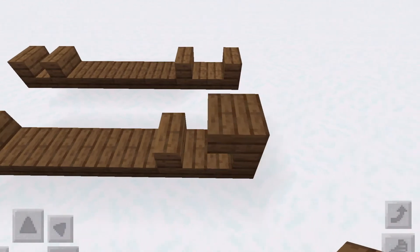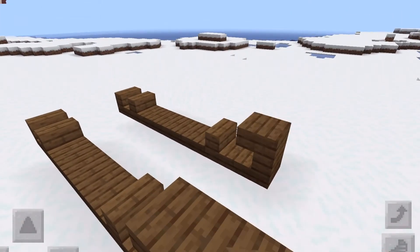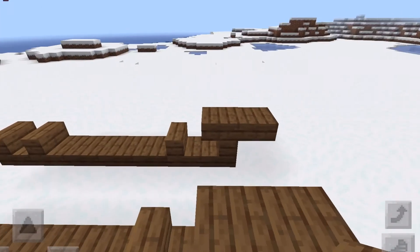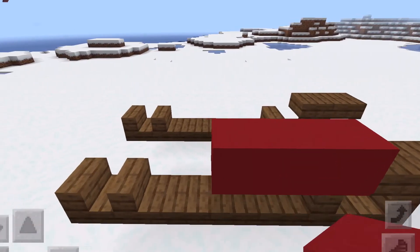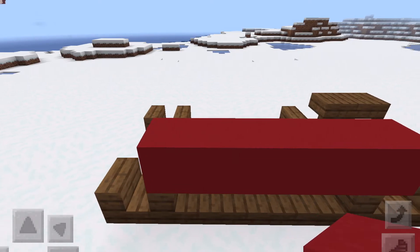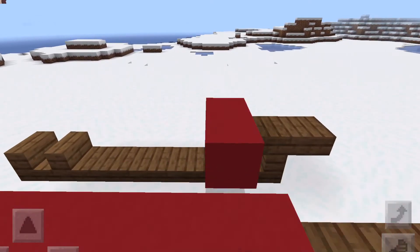Next, you're going to place some more slabs right on top of the staircases like I showed here. Then I used red concrete to start building the base of the sleigh. Just place it exactly how I am and it'll turn out fine.